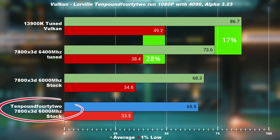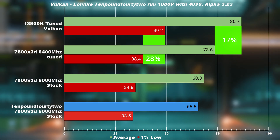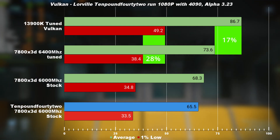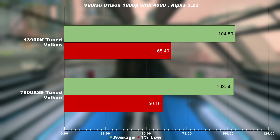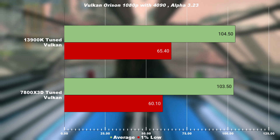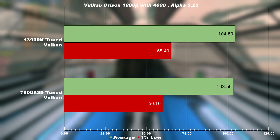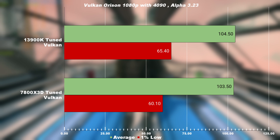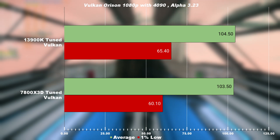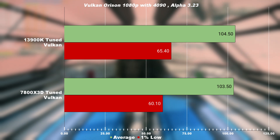Community results are within the same range as my stock system. Be mindful that I do have an optimized Windows 10, which might explain the performance differences between both platforms. Moving on to Orison, the 7800X3D performs much better. On average, it's pretty much on par with the 13900K. However, taking a look at the 1% low, the 13900K is actually 9% faster and you will feel that. To estimate stock settings, just remove 5% to 10% from the tuned results.